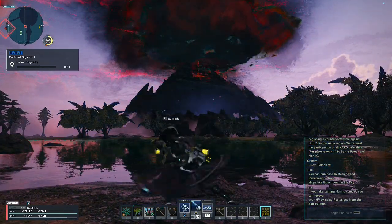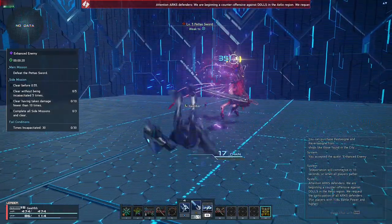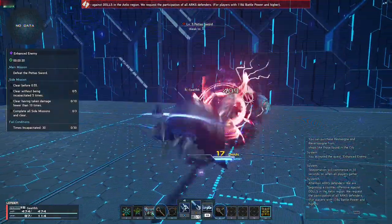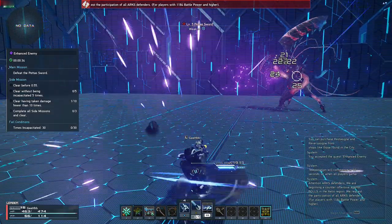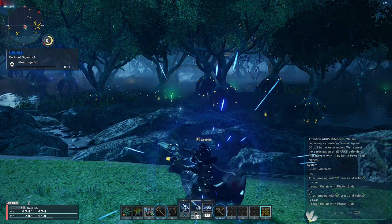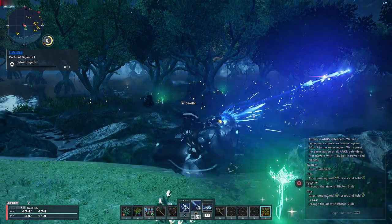Third Weapon Action class skill is Stylish Roll Strike Back. It makes your Photon Art gain increased damage after dodging with Weapon Action — another vital skill since you'll be dodging with Weapon Action a lot. Now, back to Photon Arts for Twin Machine Guns. Next is Bullet Rave — a series of intermittent rapid fire attacks that ends with a powerful shot. If you charge it, it will deal more damage. This skill is very important for building up chains.